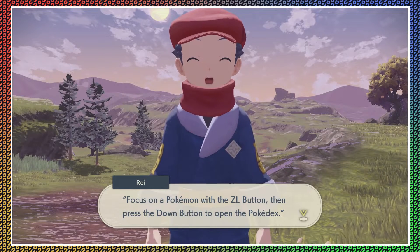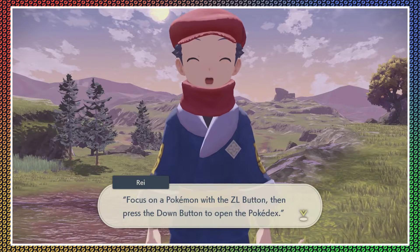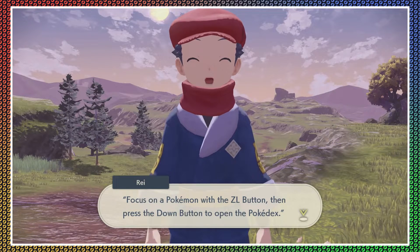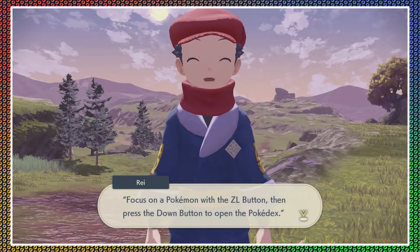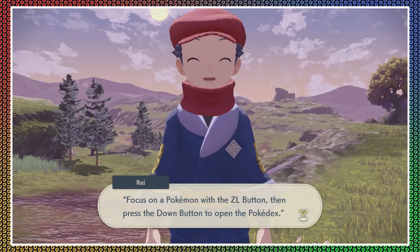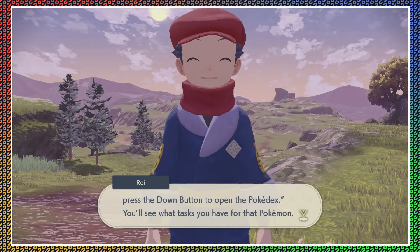Well technically no, I think it's more about the Pokedex — how to actually use the Pokedex. Focus on a Pokemon with the zeal button, then press the down button to open the Pokedex. You'll see what tasks you have for that Pokemon.